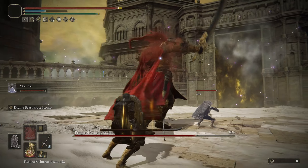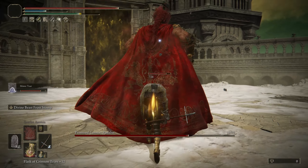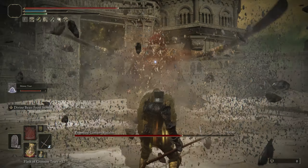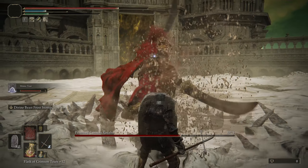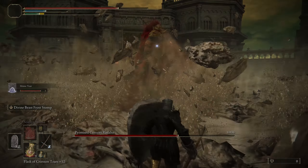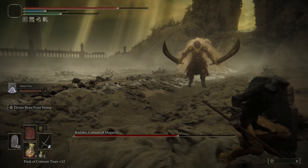I'm also using the Scarlet Aonia weapon art, and that's more so for the second phase, because the second phase is a whole lot harder. Whenever I see the Scarlet Rot inflicted, I'm switching to this Cross Naginata, which has the Frost Stomp from one of the first bosses in this DLC. I found the Ice buildup was also nice alongside the Bleed, because that allows you to get percentage-based damage off of his health bar.